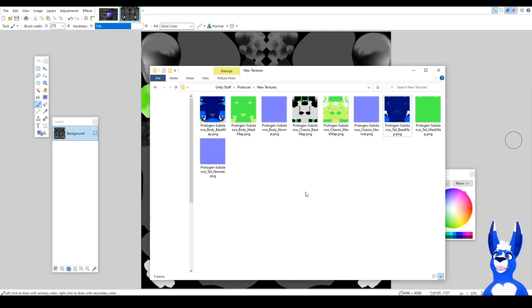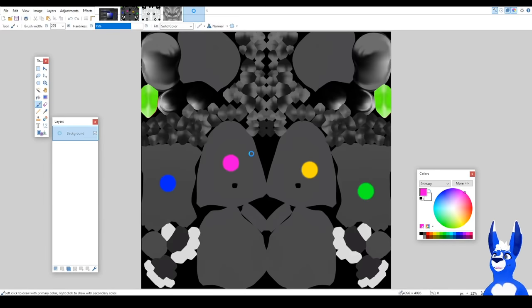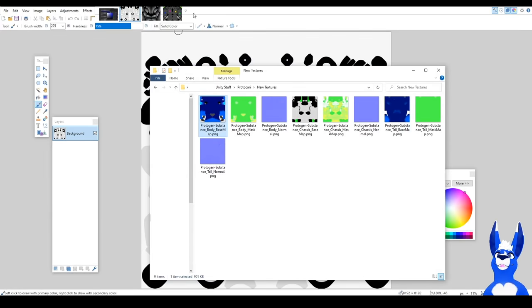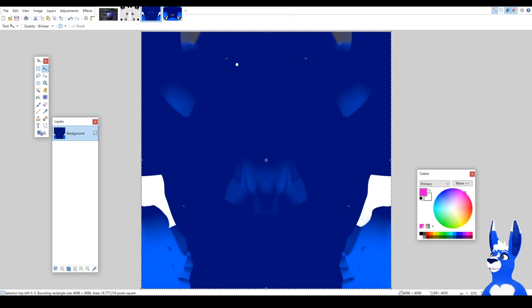Once you are done, go File > Export Textures, make sure they are PNGs — or whichever file type the original ones were. Hit Export. You want mainly just the pure colored ones for now — don't worry about normals or mask maps, that's more advanced stuff. What you can do is take these files and open the originals in Paint, then open the new ones, copy and paste directly over. So Ctrl+C to copy, Ctrl+V to paste, then Ctrl+S to save directly over it. Do that for the body, the tail, each piece.